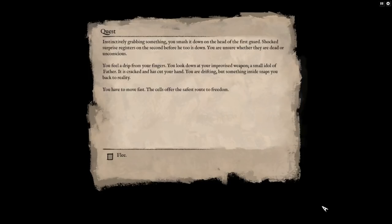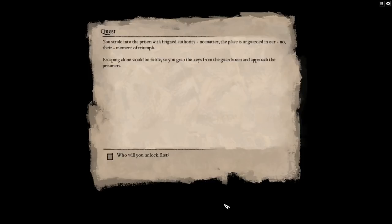You watch from a position of privilege on a private balcony. Your two bodyguards are distracted and enraptured. Strike them down and flee this accursed place. Instinctively grabbing something, you smash it down on the head of the first guard. You are unsure whether they are dead or unconscious. You look down at your improvised weapon — a small idol of Father, capitalized. It's cracked and has cut your hand. The cells offer the safest route to freedom. You stride into the prison with feigned authority; escaping alone would be futile, so you grab the keys and approach the prisoners.